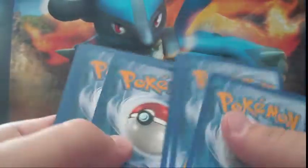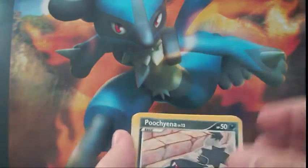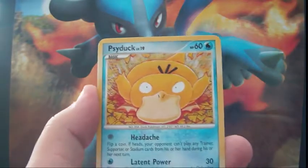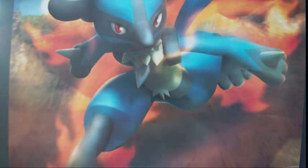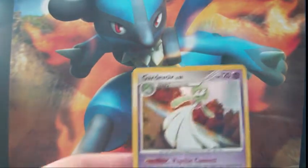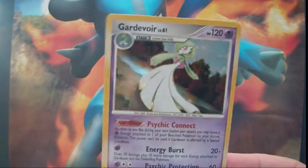Second Platinum pack: Pachirisu, Carnivine, Piplup, Lickitung, Psyduck, another Broken Time Space — two of them! — and a Looker's Investigation too, which is really good. The Platinum packs were definitely worth it. Also a Flaaffy. The reverse is a Turtwig and the Rare is a Gardevoir Holo — a very good Gardevoir. I have three of them, so this one is up for trade.